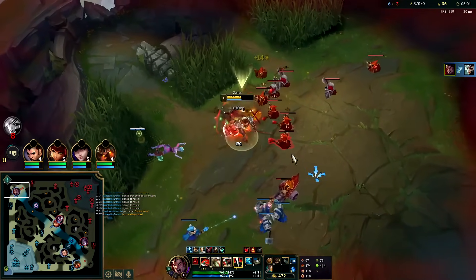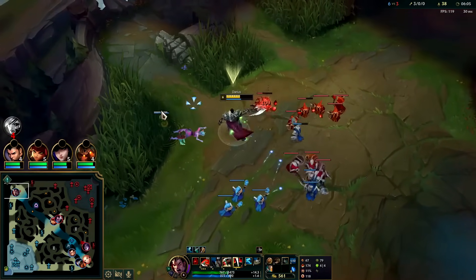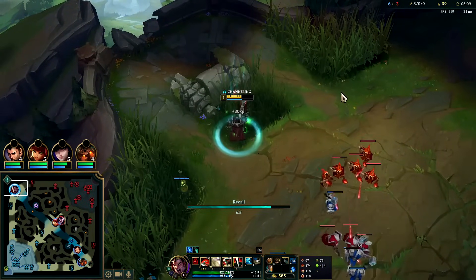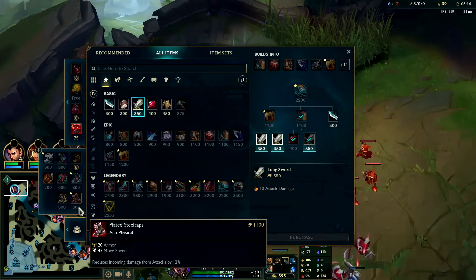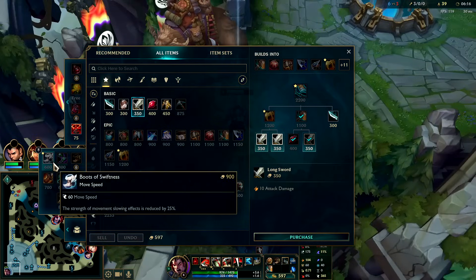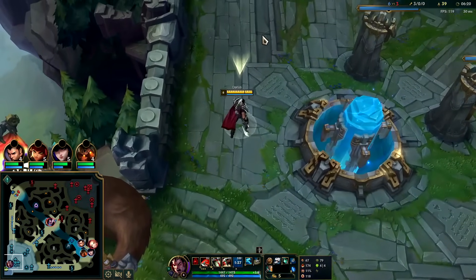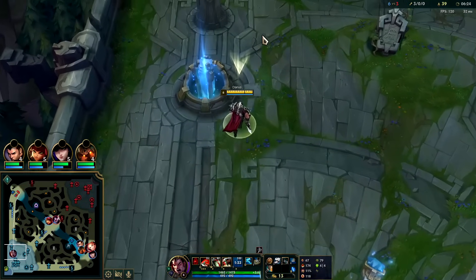I don't even have to finish dumping this wave — I'll just leave him with the minion advantage and back out. I thinned it out quite a bit so it's somewhat neutral. I could even grab tier two boots. Swifties are nasty strong on Darius since mobility is a very important part of full-stacking passive, landing Q tippers, and hitting hooks.